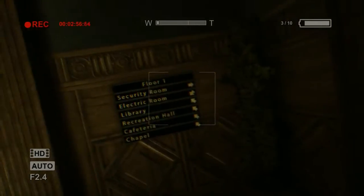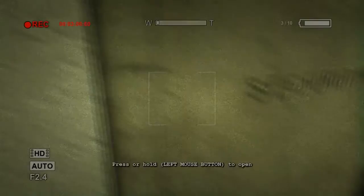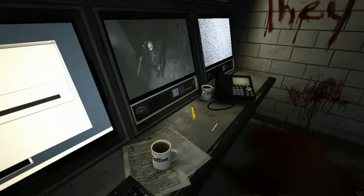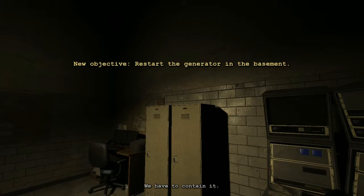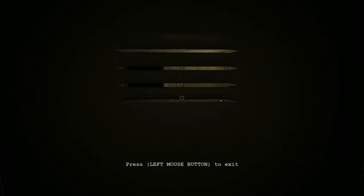Security room, electric room, library, recreation hall — and everything. This is the security room — open it — access to the security system. Look what will happen. We just need to hide for a moment here because the little pig is going inside by breaking the door.